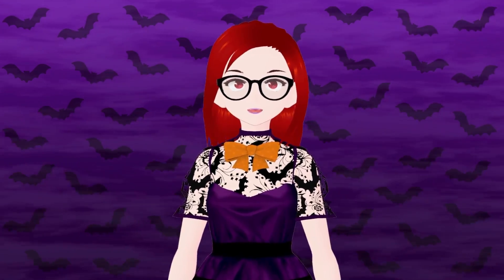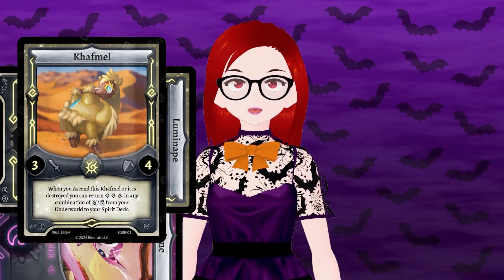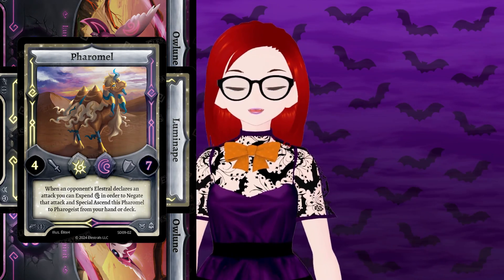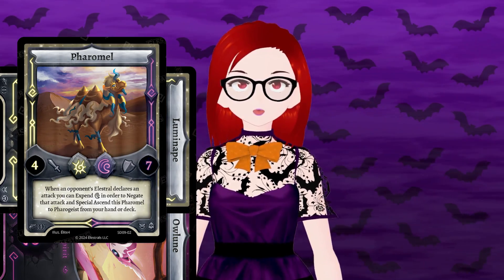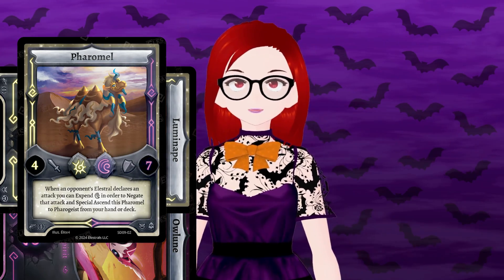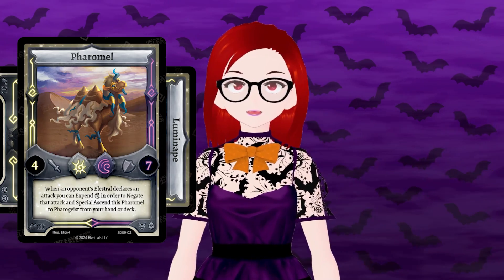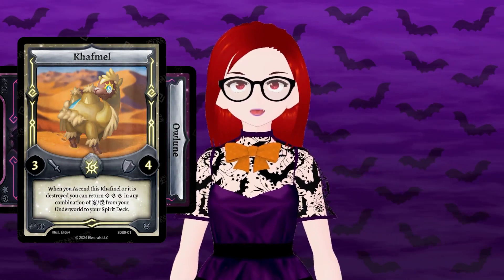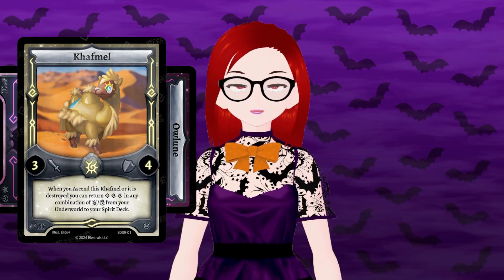You can only take one Spirit action per turn. You can enchant one Spirit to cast an Elestral, ascend a higher-cost Elestral, attach an extra Spirit to an Elestral on field — called Enchanting — or expand an Elestral by sending it to the Underworld, which is the Graveyard, to draw a card, letting you Destiny draw your way back into the game. Your Elestrals will need their Spirits too, as if they don't have the same number of enchanted Spirits as their casting cost, they destroy themselves. The type matters too, for if the Spirit typing doesn't satisfy the casting requirement, the effects of the Elestrals are negated.